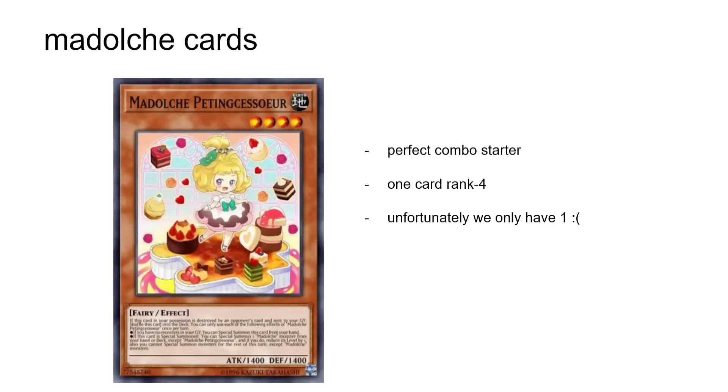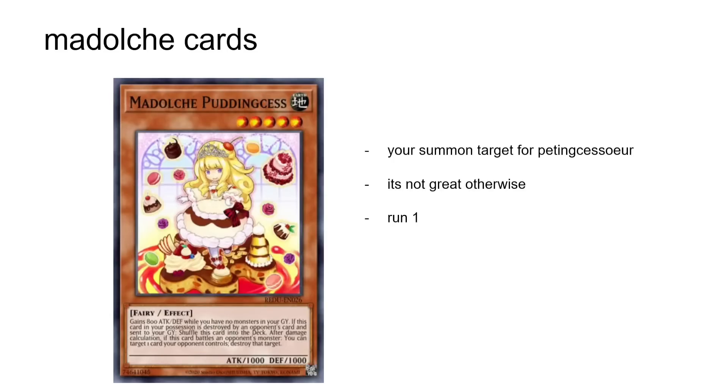Pidding Cesseur is a perfect combo starter. It's a one-card rank 4, and it's the card you're going to search with Mageline most of the time, unless you've opened it. Unfortunately, because Konami is a cruel mistress, we only have one copy of it — so better make it work. Pudding Cesse is your summon target for Pidding Cesseur. It becomes a level 4 when summoned this way, and you use it to make rank 4s. It's not good otherwise, so you should run one copy because it's the one copy you need.